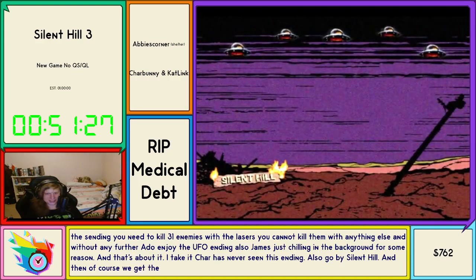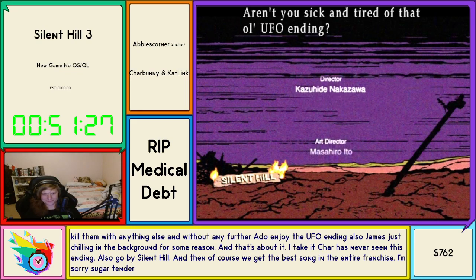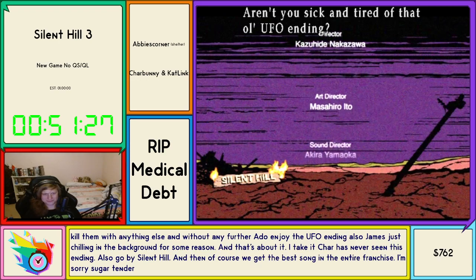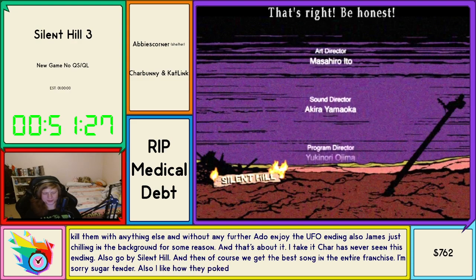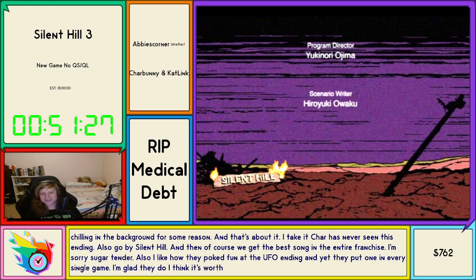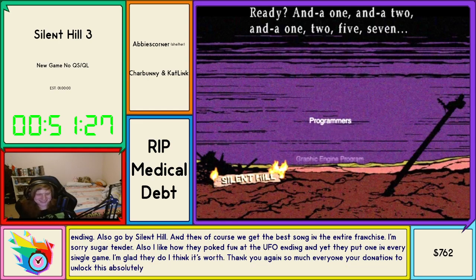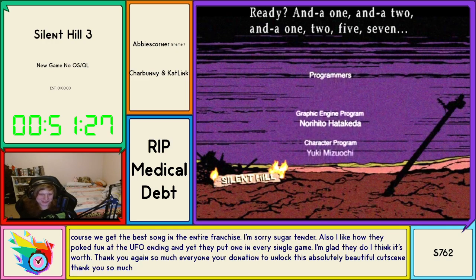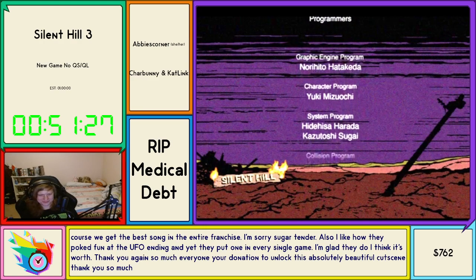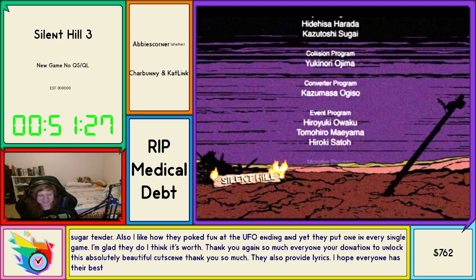I take it Char has never seen this ending? I don't remember it — they just karate kick a board out of nowhere! This is great! Goodbye Silent Hill. And of course we get the best song in the entire franchise — Sugar Tender. I like how they poke fun at the UFO ending and yet they put one in every single game. I'm glad they do — I think it's worth it. Thank you so much everyone — your donations unlocked this absolutely beautiful cutscene.